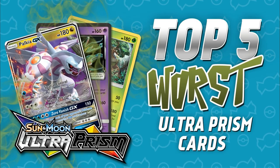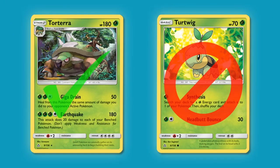Before we get much further, I want to go over a few guidelines. The first is that only final evolutions and non-evolving Pokemon are going to be eligible for this list. So something like the new Torterra from Ultra Prism is eligible, but Turtwig is not. If we allow pre-evolutions we'd have a bunch of 60-70 hit point basics that do 10 damage for 1 energy, which is not very fun to watch. So only final evolutions and non-evolving basics.